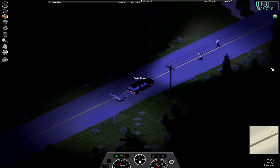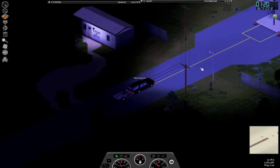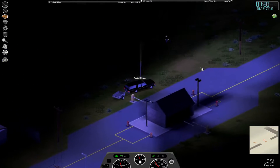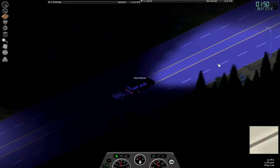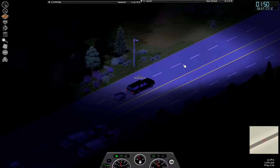Hey guys, welcome back to Project Zomboid. When we last left off, we went to the town next over and looted for supplies. Unfortunately Wolf expired again, so we are now heading back to base. Stick around and see what happens next. 'Did you make it back yet?' 'No dude, it's a long drive over. I'm about to pass by the Clover intersection.'